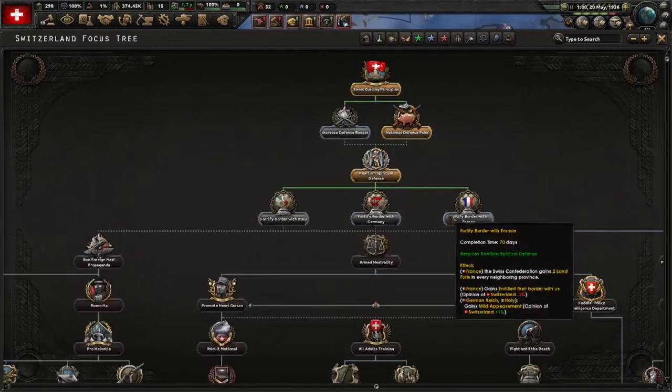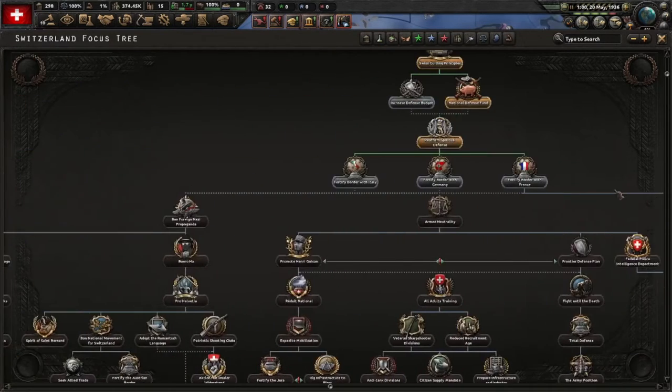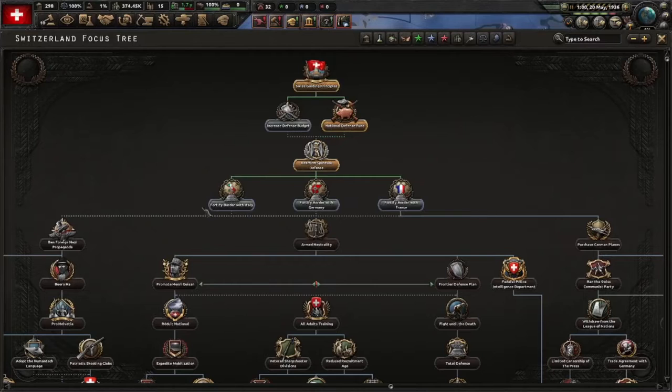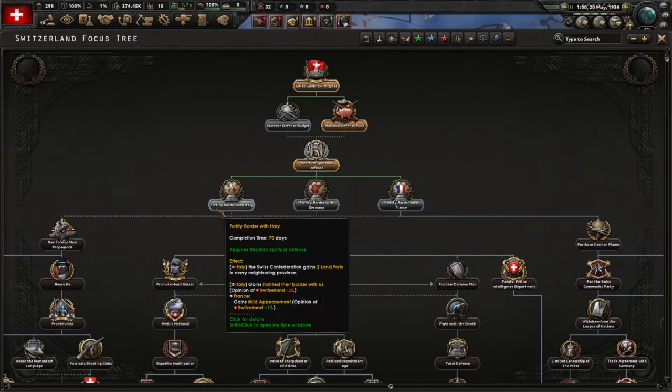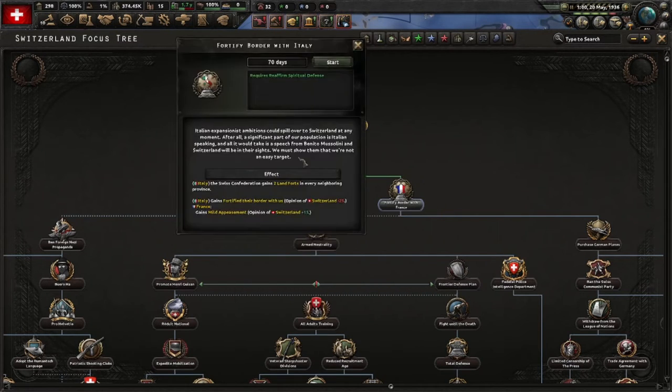'Reaffirm Spiritual Defense' is done and now you have to make a choice between which border to fortify - it's a dead end otherwise. If you fortify the border with Italy, Italy becomes upset and France becomes slightly happy, and so on. We'll fortify the border with Italy because I want to show that part of the focus tree.